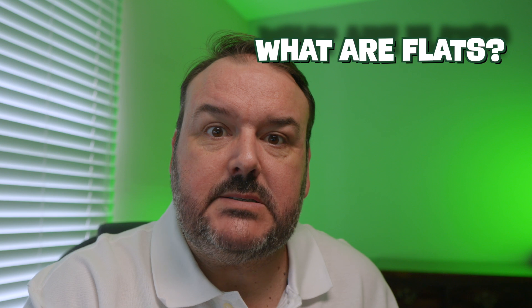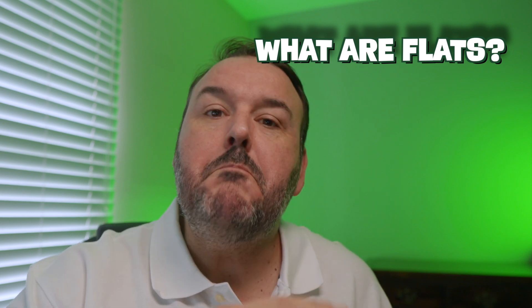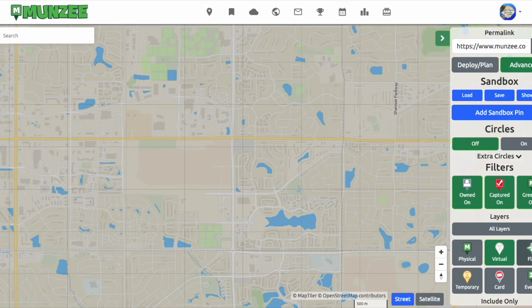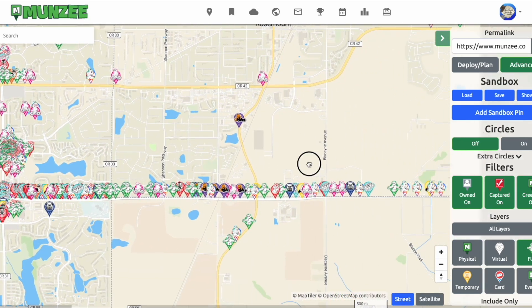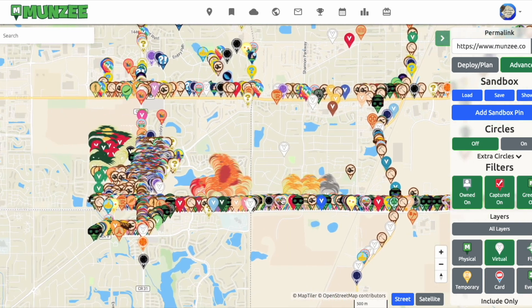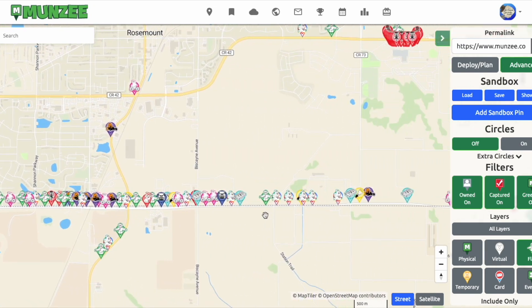So what are flats — like flat friends and flat objects? Well, what Munzee have done is they've got the normal map, and then they've put a second map on top — a flat map on top. So you can actually overlap flats and normal virtual Munzees as well. How cool is that? You can overlap these now with use of flats.